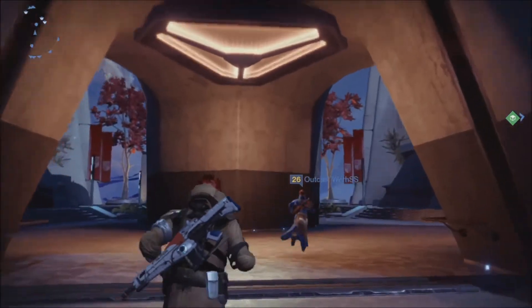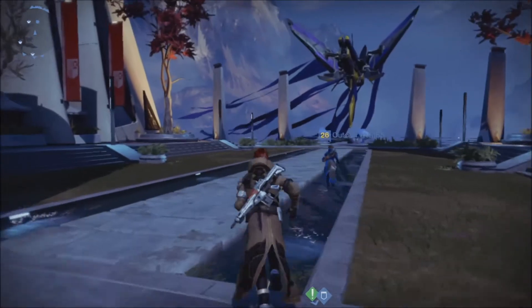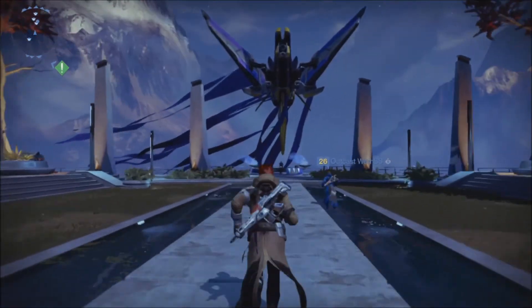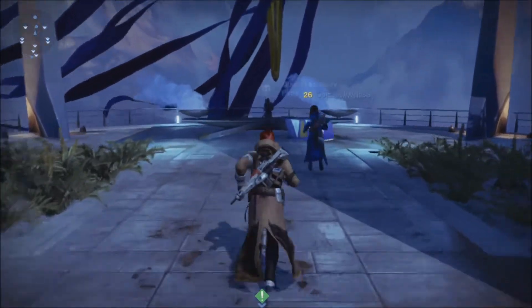You want to go ahead and head on into the Event Zone, which is where the Iron Banner takes place and where the Queen's Emissary is for this time being. You can see the Queen's Emissary's ship — it's a little bit fancy. Her name is Petra Venge.